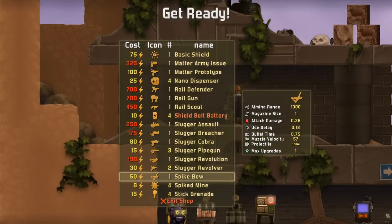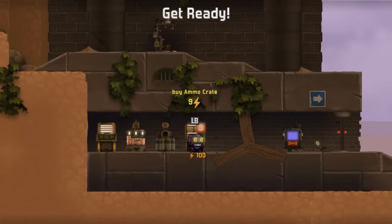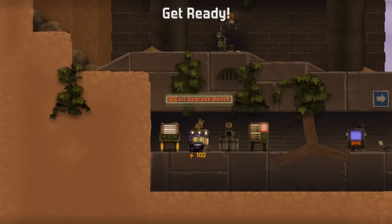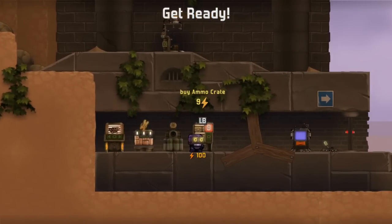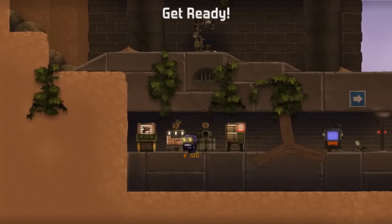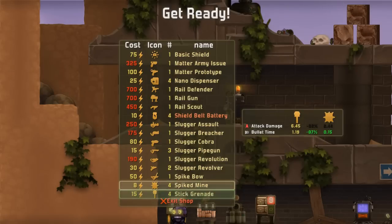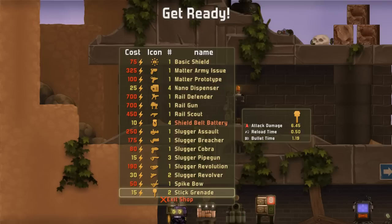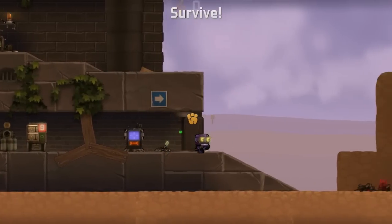I like to start off with the spike bow, but the hard thing about it is that it's pretty useless unless you upgrade it. It only has one shot, and even if you buy an ammo crate it's only about nine shots. If you go to the upgrade, you can upgrade your bow to have 11 shots per magazine, and then each ammo crate gives you around 88 shots. For now I'm going to go basically pure mines and grenades — just fists and mines.